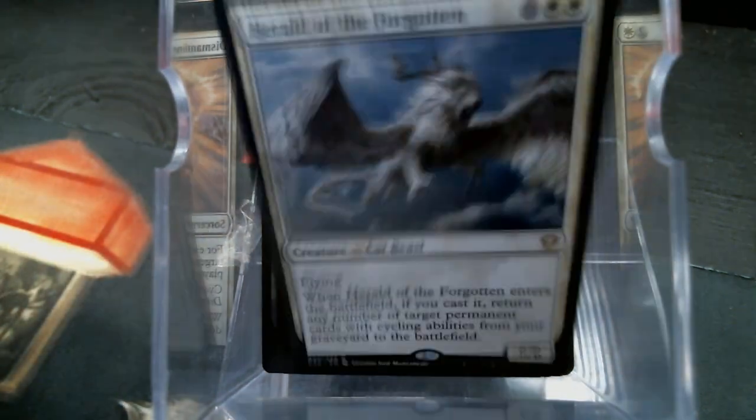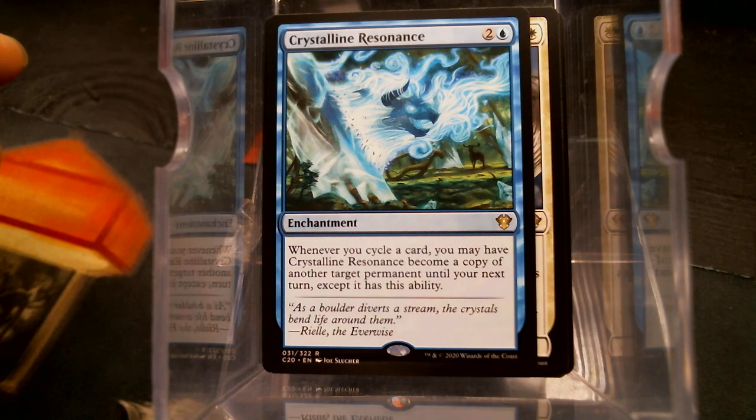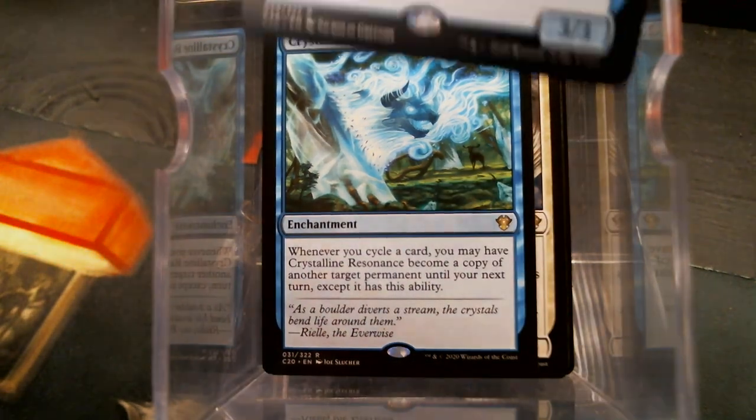Herald of the Forgotten. Crystalline Resonance — whenever you cycle, you may have it become a copy of another permanent. Ethereal Forager.